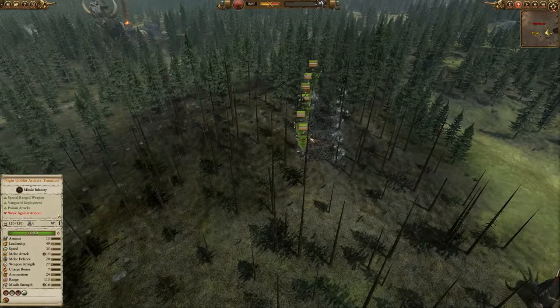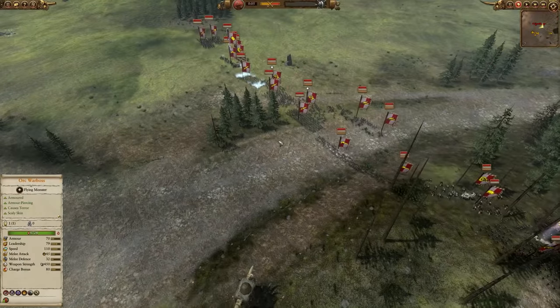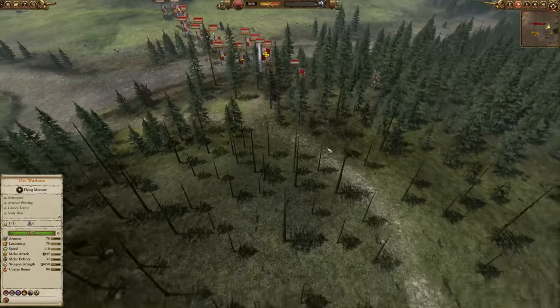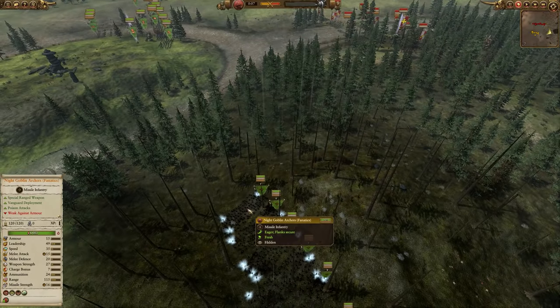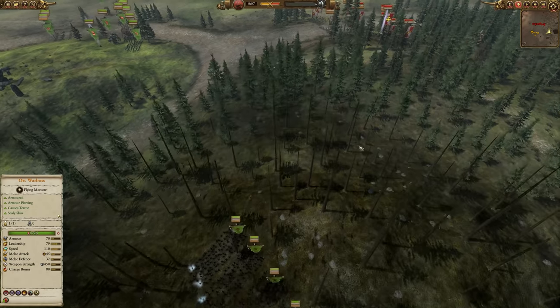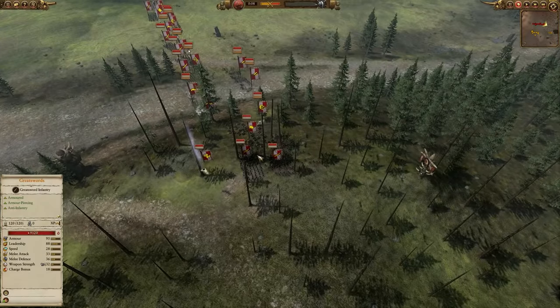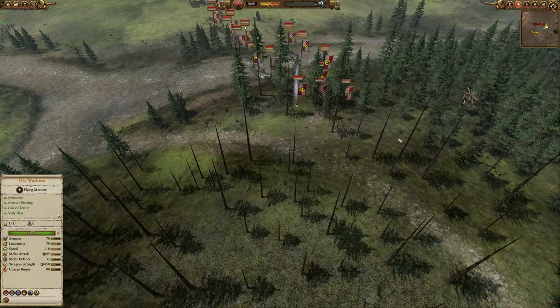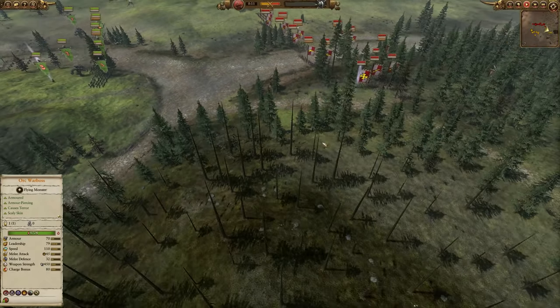I've actually moved all of my Night Goblin Archer Fanatics over to the forest over here, because if I deploy them right there they're just going to get shot to pieces. So if I go for a big flanking manoeuvre, they can get so many shots off before the enemy notices. Also, to get that Spinning Loons ability — where they need to be engaged in melee — I thought if I bring them over here, charge them in at something to charge that up, and then throw them into combat with the Spinning Loons active, that will work a little bit better.